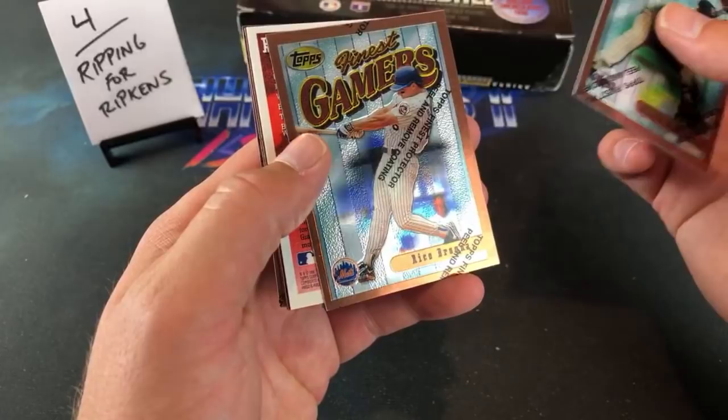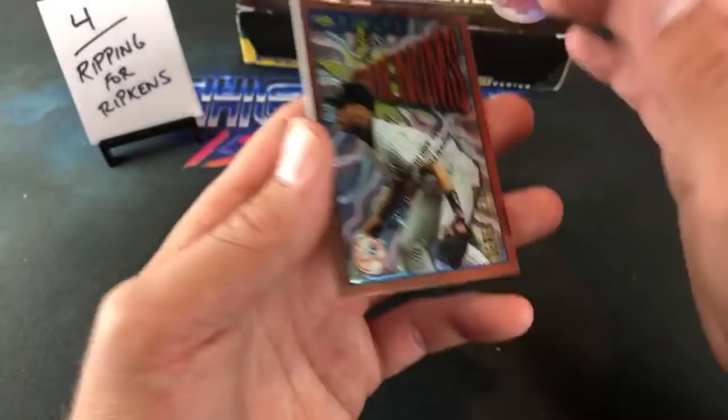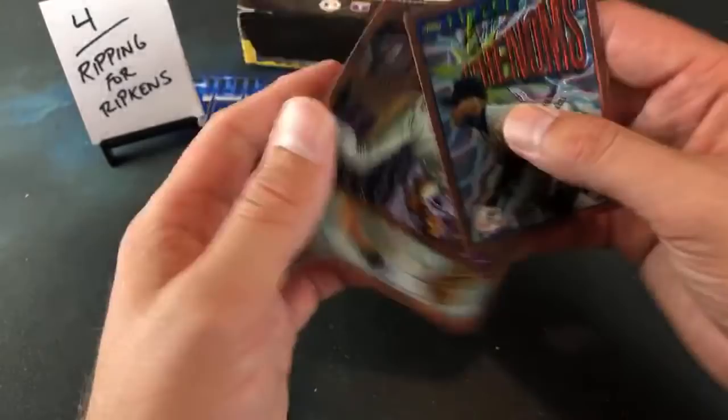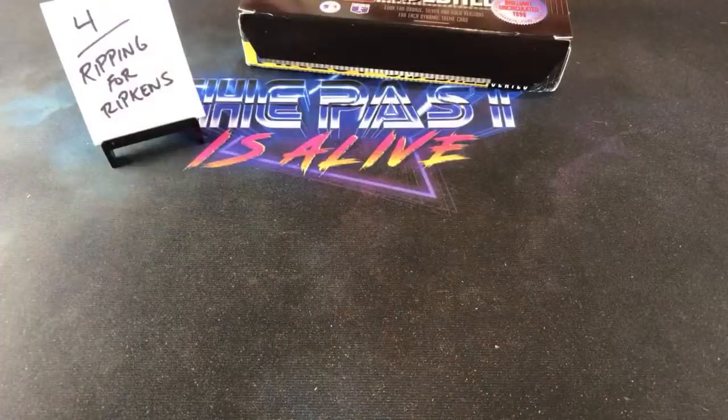Chuck Knoblauch leading off — and you got a Jeter coming up. Another Jeter — that's crazy! We open how many boxes in '93 and have a hard time finding his rookie card, but we find three in one box so far. Nice Jeter, Mickey Tettleton, and John Olerud — not a bad stack, Cory, by any means. Definitely got some nice names in there.